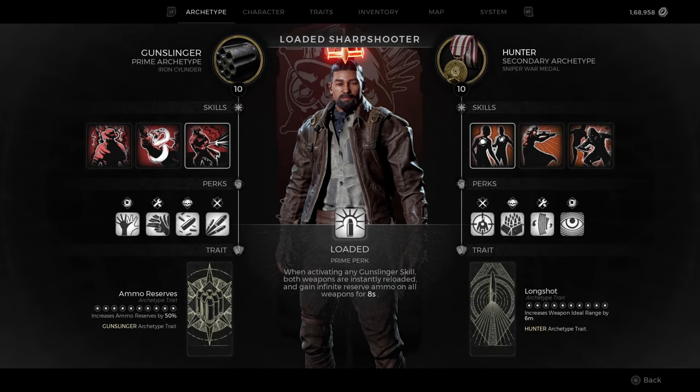One major issue with this is skill cooldown time. Skills are not readily available whenever we please — after every use they go through a cooldown before they can be activated again. Out of the 3 skills available, I've opted for Quickdraw because it has the lowest cooldown time.